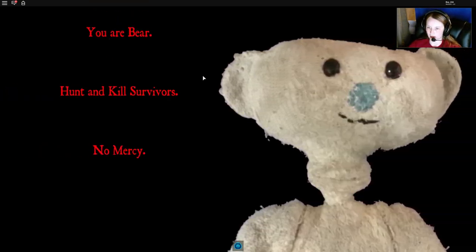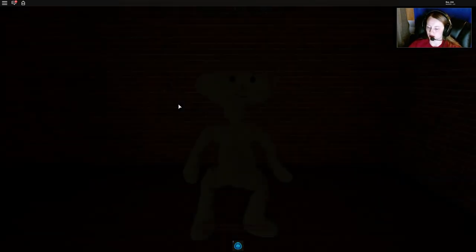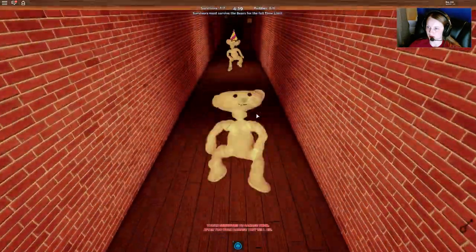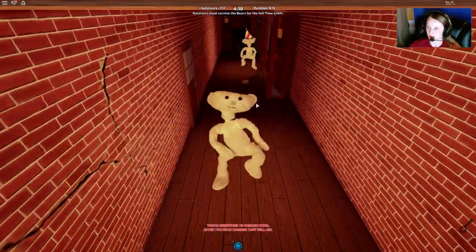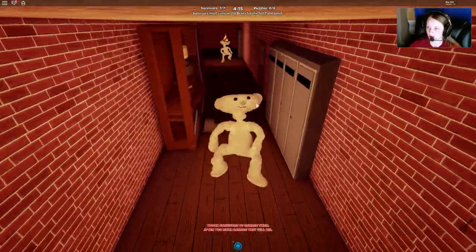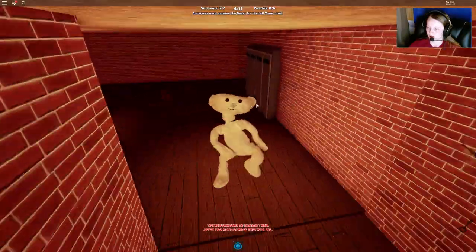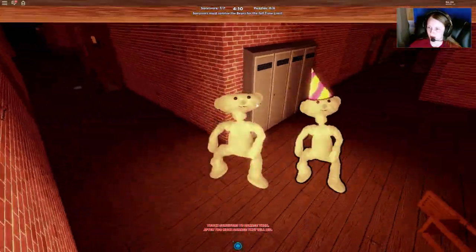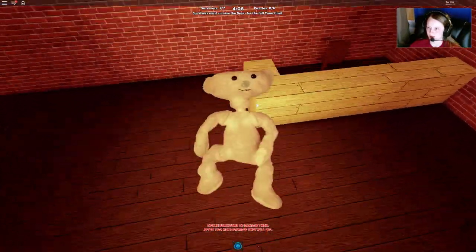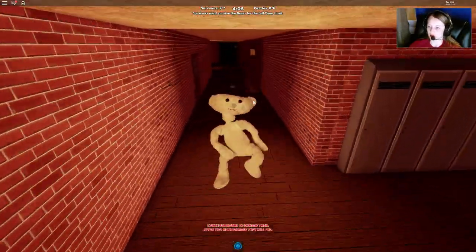I am Bear — hunt and kill survivors, no mercy. Alright, so we need to just wander around the map and find the keys. It kind of helps that we're the bear, because then we don't have to worry about someone else getting us while we are trying to find the keys.